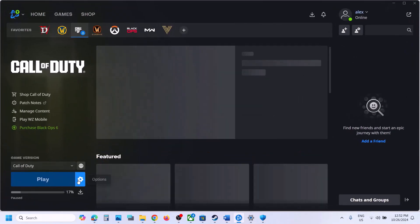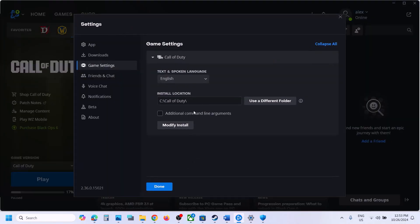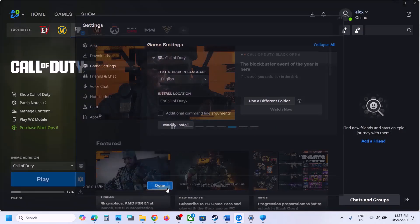If you have the game on Battle.net, click on the game, go to Game Settings, and in the additional command line arguments field try -dx11 and launch the game. If that doesn't work, try -d3d11. If that doesn't work, try -dx12. If still not working, remove the argument, uncheck the box, and follow the next step.